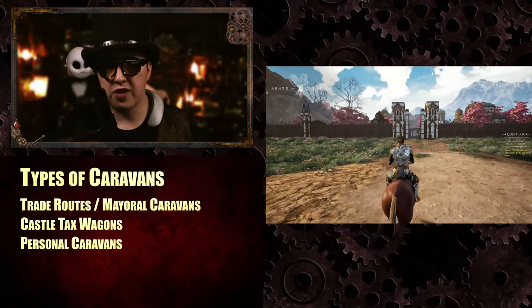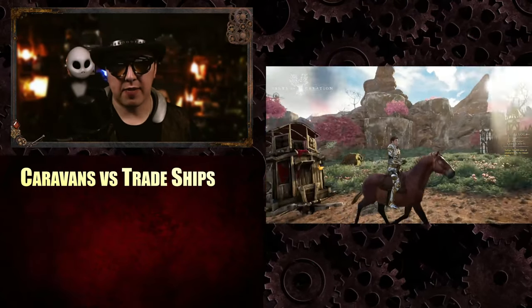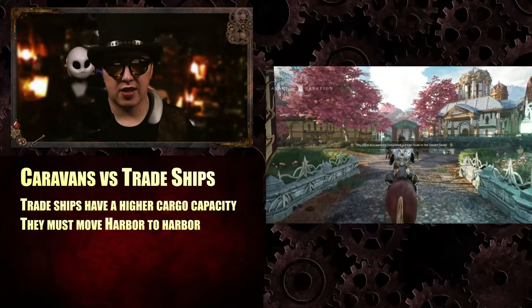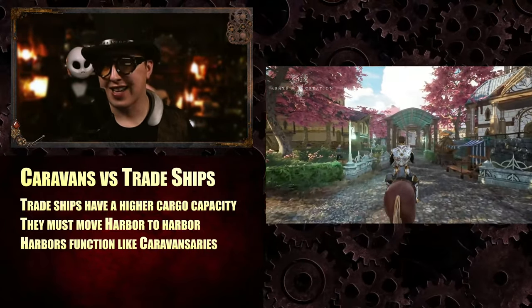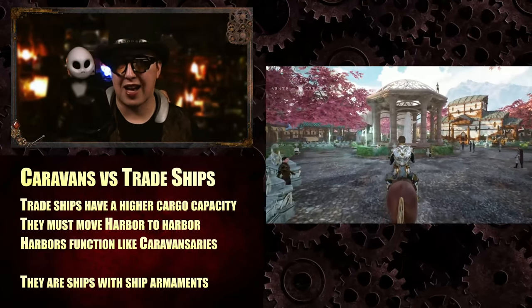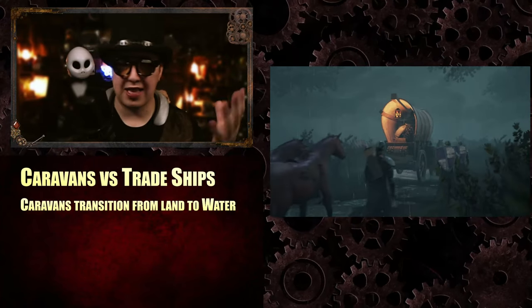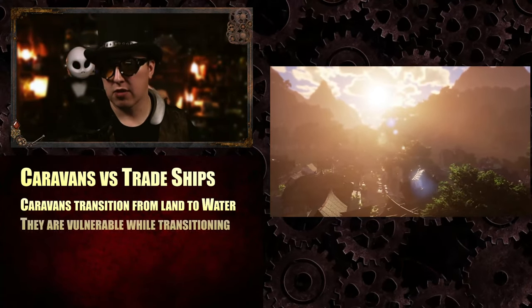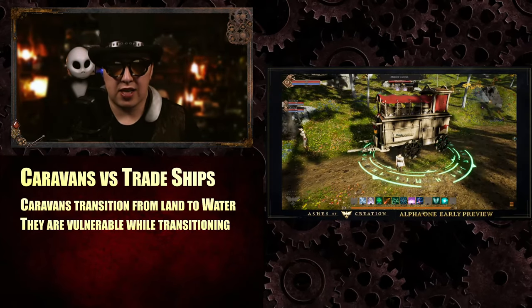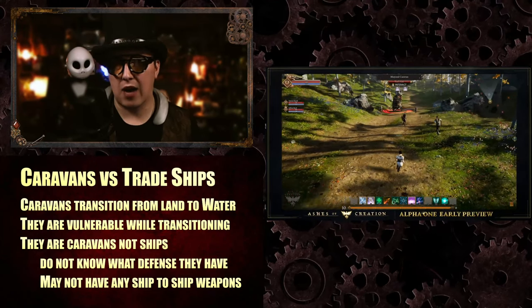There are also personal caravans — you just want to move stuff from place to place. Trade ships have a much higher cargo capacity than a caravan, but trade ships must move harbor to harbor, and the harbors function like caravansaries. Trade ships have ship armaments — ship slots, weapons, defenses, and utility. A caravan, by contrast, will transition between land and water and back, and they are vulnerable during that transition — like floating your wagon across the river in Oregon Trail. Caravans are not ships; we don't yet know what water defenses they'll have.